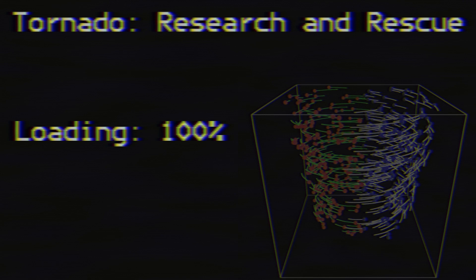It used to be you'd select a storm — you'd select how many data points you'd collect and what type of storm it was. So you could do like an F2 and you had to get 50 data points.